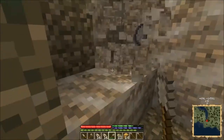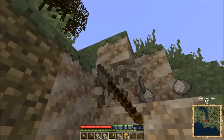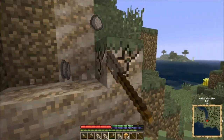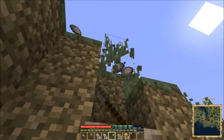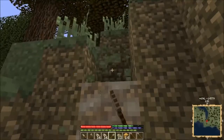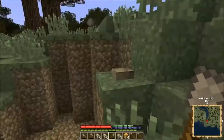Unlike normal Minecraft where you heat ore in a furnace to make ingots, in TerraFirmaCraft you actually have to make a pit kiln, and you cast the metal instead of just melting it into ingots and using it like that. It's a fascinating process. That was a very small pocket of clay.